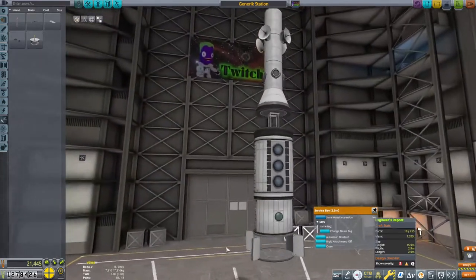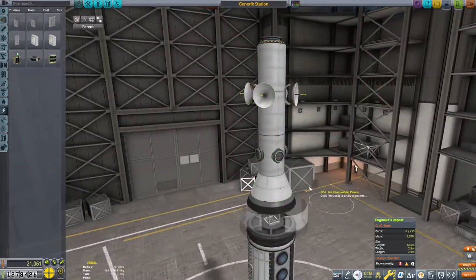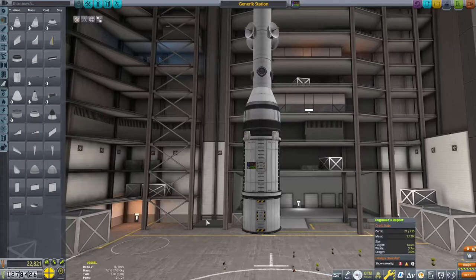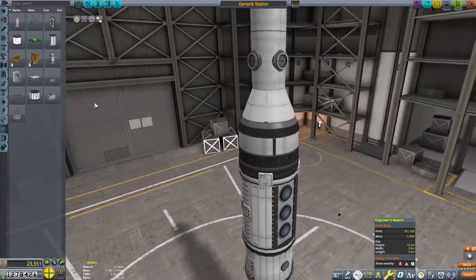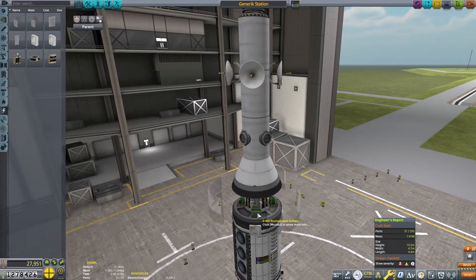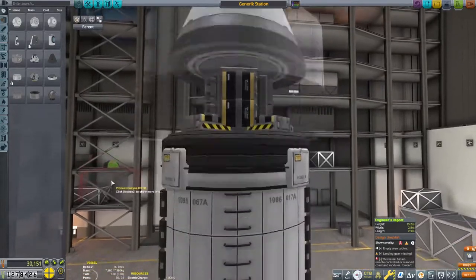We put a 1m docking port down the end. The small docking ports feel like they're for robot craft and the larger 1.25m ones for manned vehicles. We need a communications array up top, and I'm thinking maybe we don't need the storage bay below since inside the fairing we've got a structural part that can take a whole bunch of things like batteries and probe control. These stations will spend significant time in shadow, so we need enough battery power for night time.